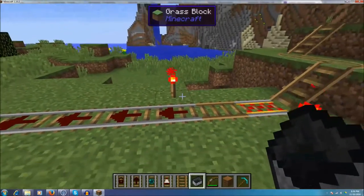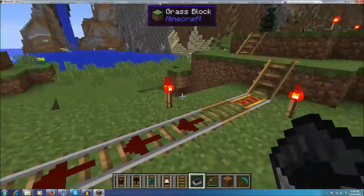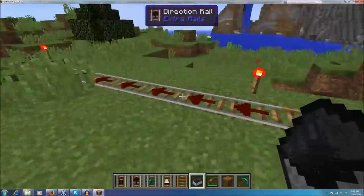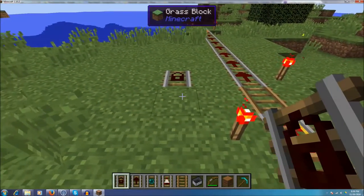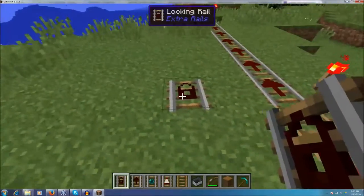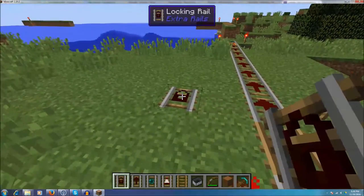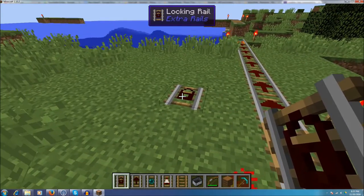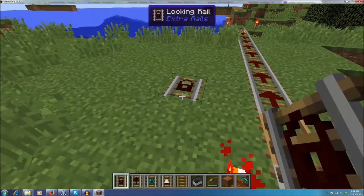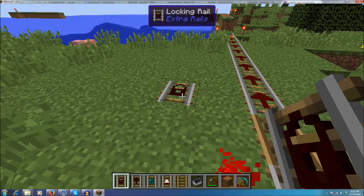These directional rails are just like gold rails, so they do need a redstone torch or some redstone signal in order to work. There are a couple more rails — one of them is this locking rail. What happens is when the minecart comes down and hits that, it's going to stop. It could be pretty cool in certain situations if you have a redstone signal and some kind of trigger that lets it go after a while, like if you're storing minecarts in an area.